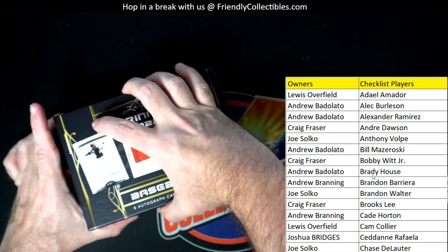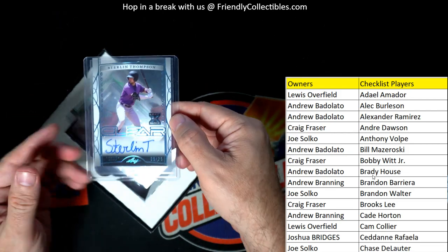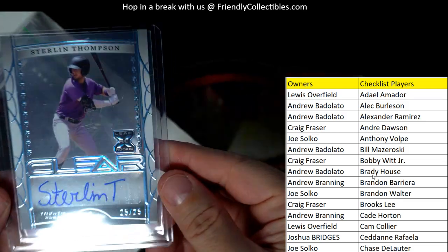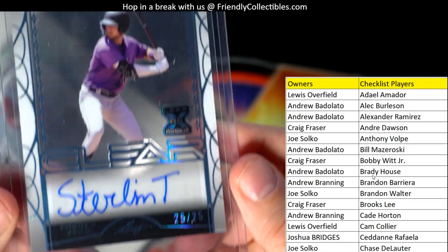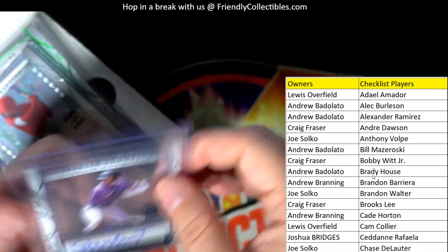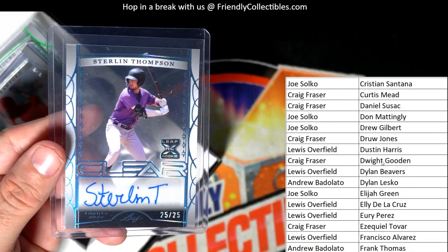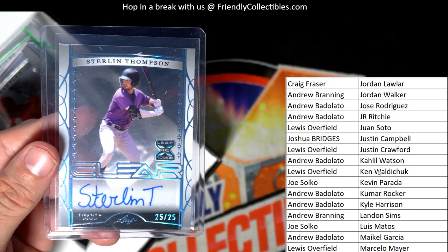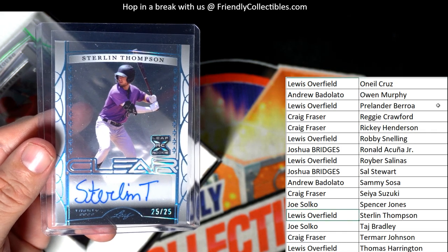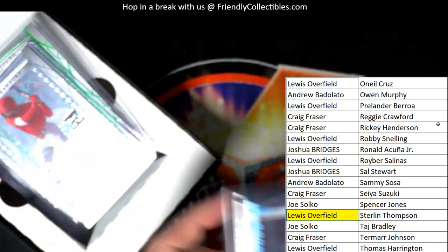Bowman Chrome Hobby Baseball is moving too, that's the next one after. All right, first up — this is a 25 of 25, Sterling Thompson. Just want to make sure the card's in there — there you go, Sterling Thompson. Let's go down the list and see who's got him. That is Lewis O — Lewis, you got Sterling Thompson!